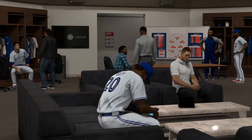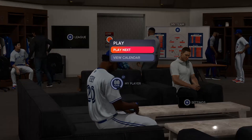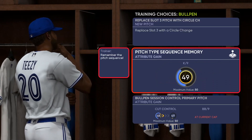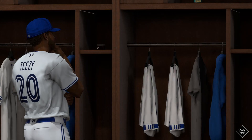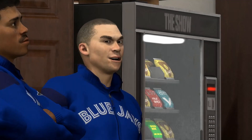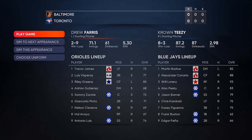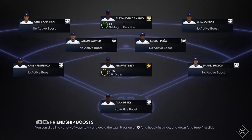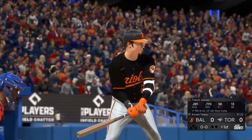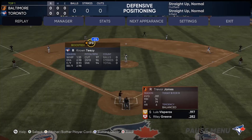Load up your Road to the Show save — our 2038 one. Once we load it up, go to play, then play next, and go into the next game. Once you get into the game, hit start, go to exit, hit simulate, and exit to end. Then quickly push the B button on Xbox — I think it's the circle button on PlayStation — to get out of that screen.